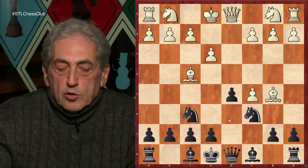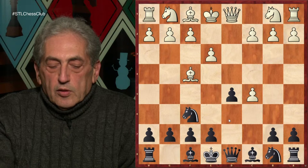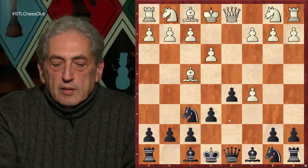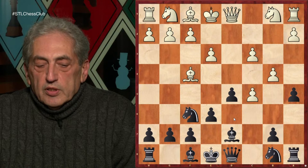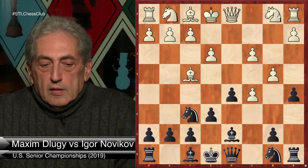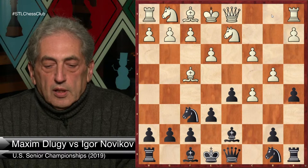So g6 was also possible, but as I said before, I decided to go into the line played by Andrew Tang, trying to show a very nice idea. I played e6, b4, a5, c3, Bd7. And here the idea of Bd7 is to play axb4, cxb4, b6, winning the pawn back and getting very good counterplay. And Ne2 — this was all played in the Andrew Tang game.